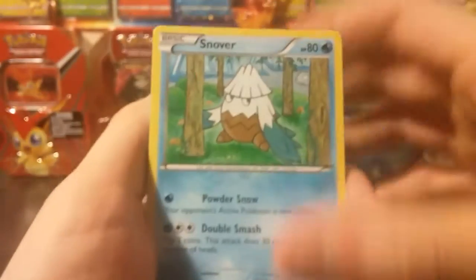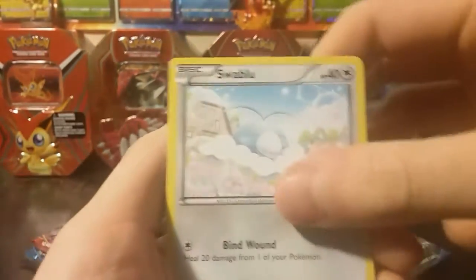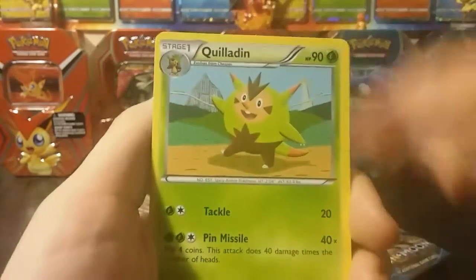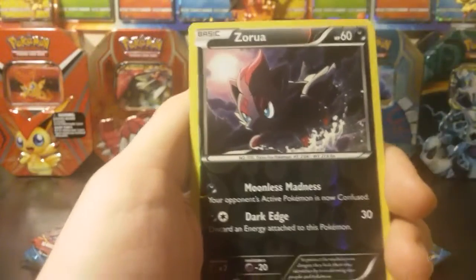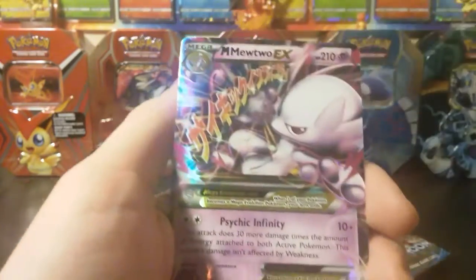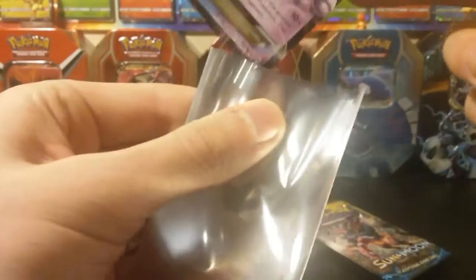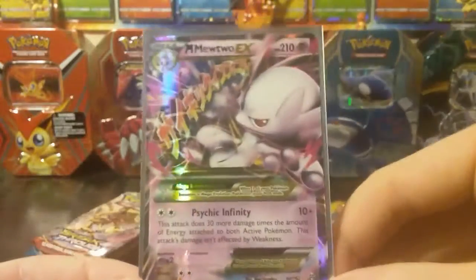Good luck to you, PokéBalt, and let's see what we get. Starting off here, we got ourselves a Snover, a Swablu, Woobat, Ghastly, Doduo, Quiladin, Sandslash, Prinplup. Our reverse is a Zorua — that's a nice card — and our rare is a Mega Mewtwo EX Y version. Look at that! So already in pack one, we got ourselves three points.